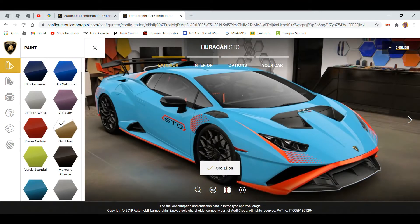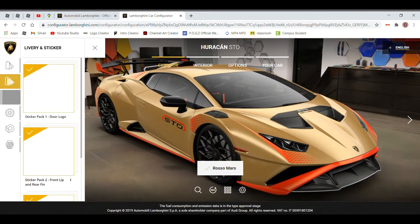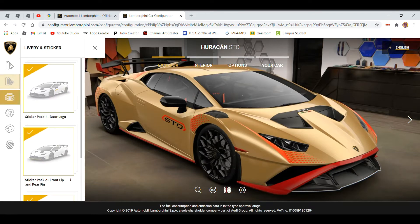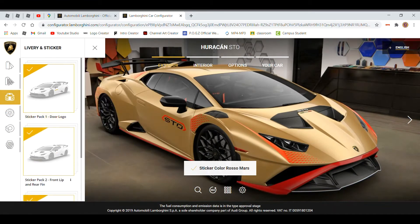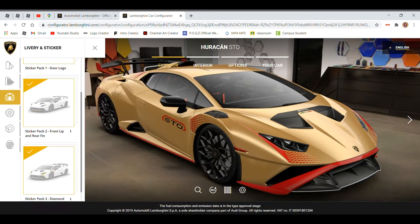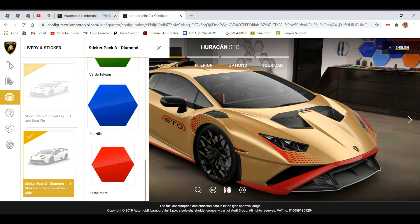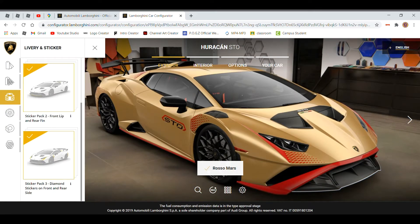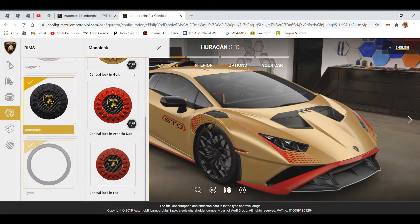How about I just show you guys what I was thinking for a spec. I was thinking about doing red, and possibly red and gold - that would look cool. If not, maybe we'll do black. I like those rims - I'll do center lock in red.